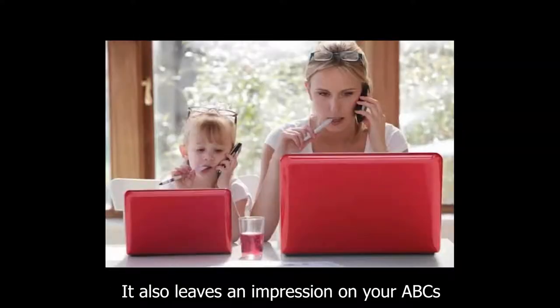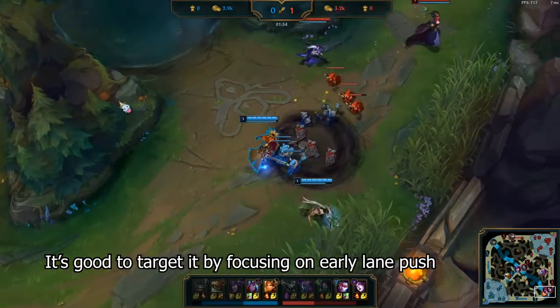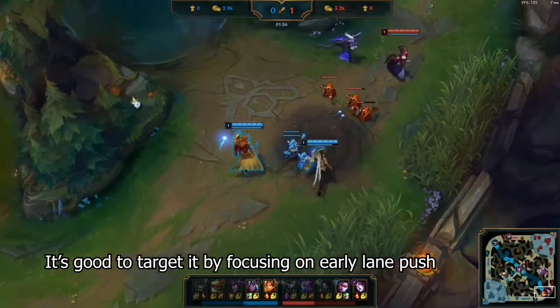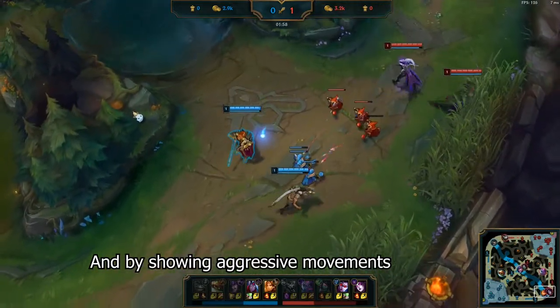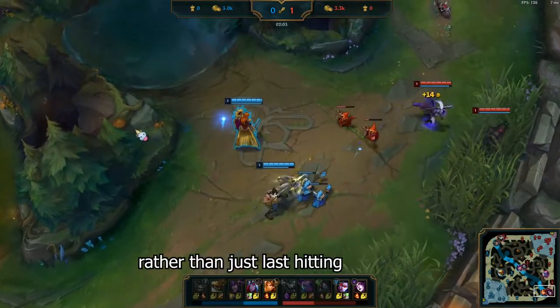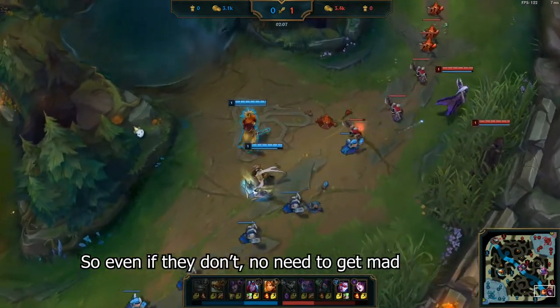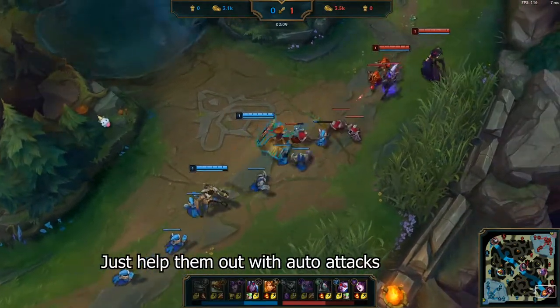It also leaves an impression on your ADC. If you're playing a support that has a level 2 advantage, it's good to target it by focusing on early lane push. And by showing aggressive movements, your ADC will likely clear minions faster rather than just last hitting. Some ADCs will have their own style, so if they don't follow, don't get mad — just help them out with auto attacks.